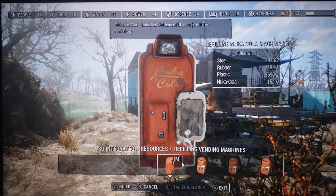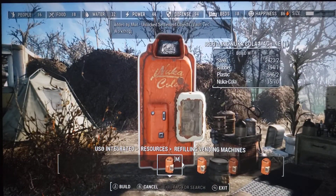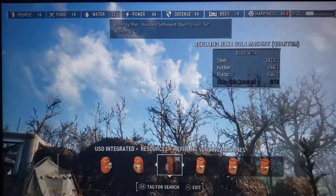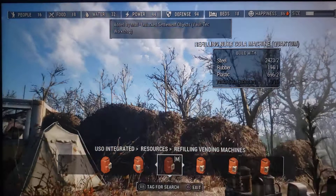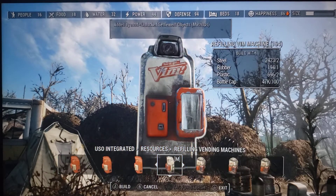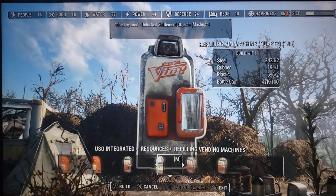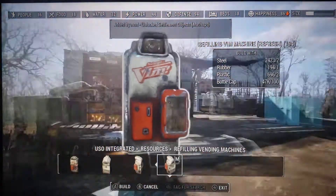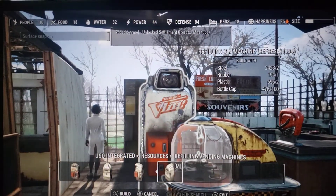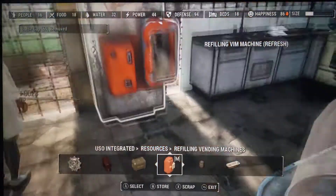I'm wondering if this would actually refill if I shrunk it down. I only have eight Nuka Quantum? Although... Vim. I won't resize it, but I'll put surface snap back on and place it here.